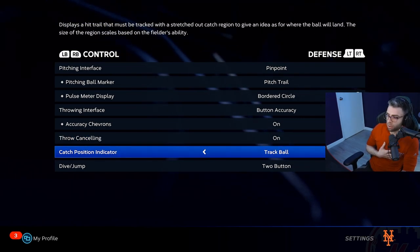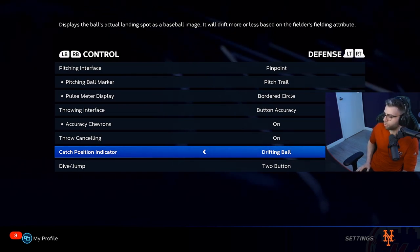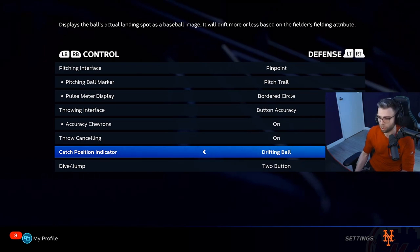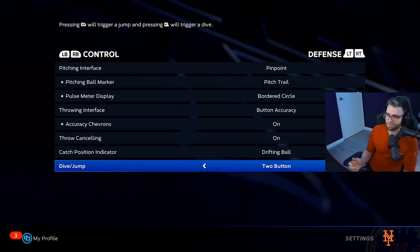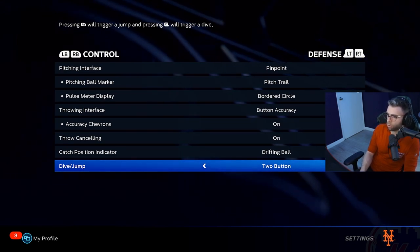I like the position indicator set to Drifting Ball rather than Track Ball. They added this blue trail thing last year but I don't really like it as much. Ball Dive/Jump is two-button — pressing RB triggers a jump, pressing RT triggers a dive. That's basic generic stuff; I just left it.